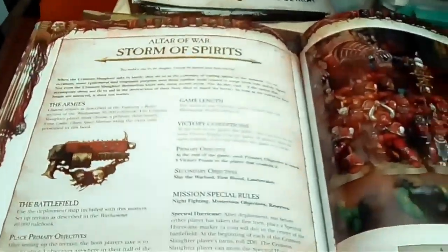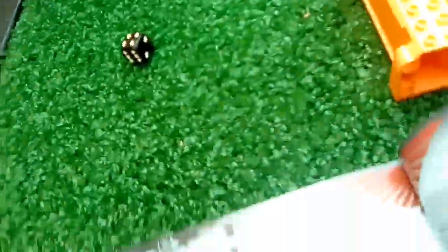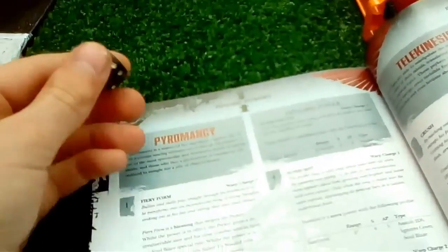The mission we're gonna be playing is Storm of Spirits from the Crimson Slaughter codex. Rolling for psychic powers for Lexal: we got a 4 — that is Sunburst, 9-inch range, Strength 4 AP 5, Assault 2D6, ignores cover, and Soul Blaze. I quite like that one. We're gonna roll another one.